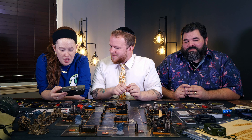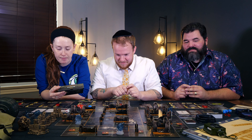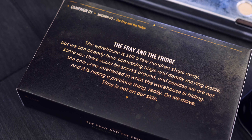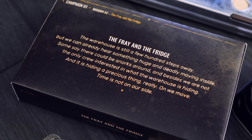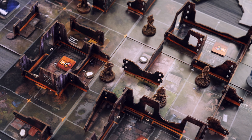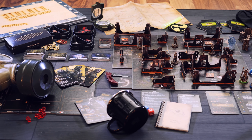The Fray and the Fridge. The warehouse is still a few hundred steps away, but we can already hear something huge and deadly moving inside. Some say there could be snorks around, and besides, we are not the only crew interested in what that warehouse is hiding — and it is hiding a precious thing, really. On we move. Time is not on our side.